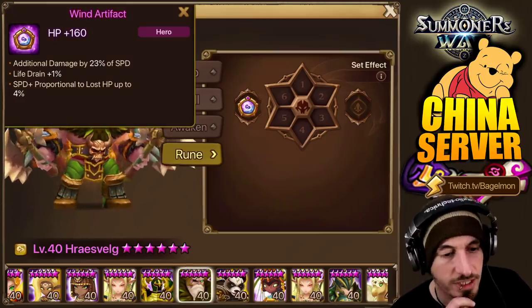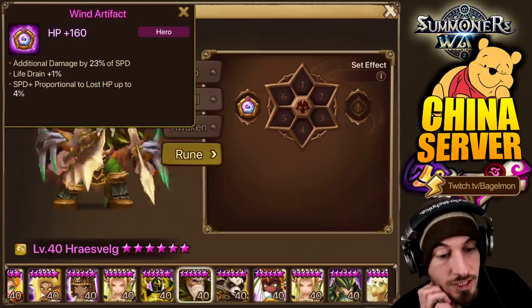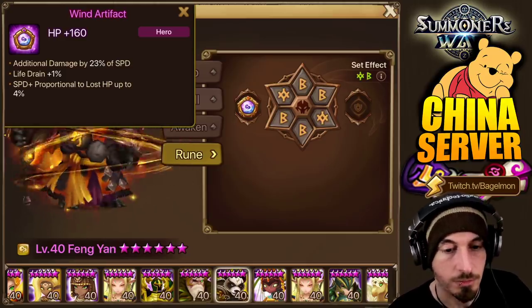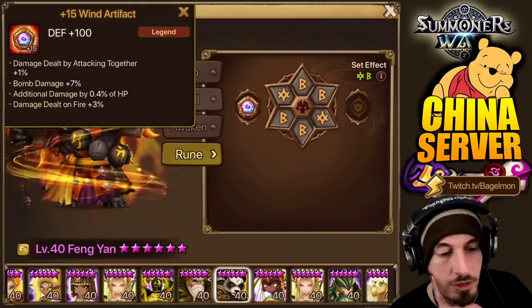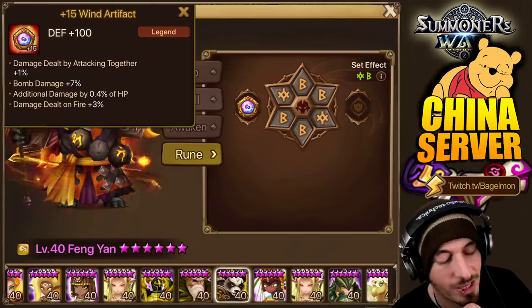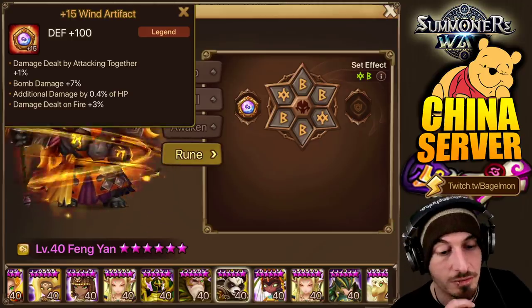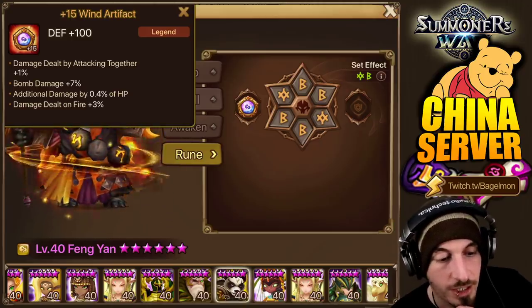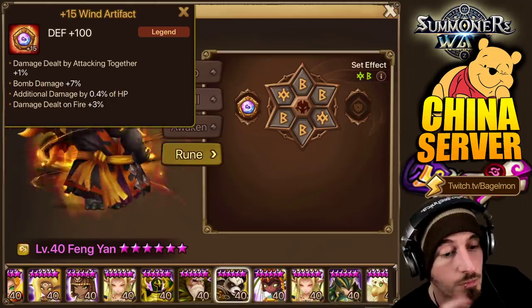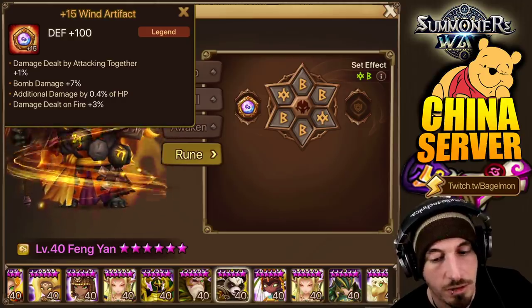Let's see what we have for this guy — additional damage by 23% of speed, life drain plus 1%, speed proportion to lost HP up to 4%. But it's not upgraded, so he's probably looking for something better. This one is upgraded — damage dealt by attacking together, bomb damage plus 7%. Maybe this was on CR or something and he changed it. Additional damage 4% of HP, damage dealt on fire plus 3%. Maybe he just maxed it because it's extra defense. That's not necessarily what I would want on Fengyen — there's much better for him.